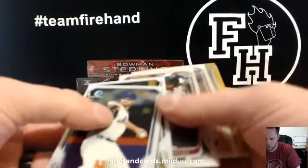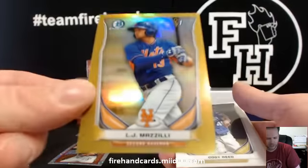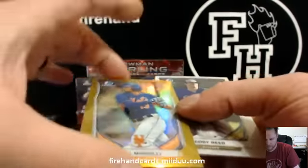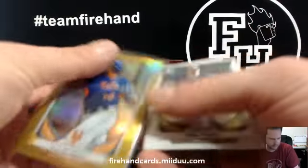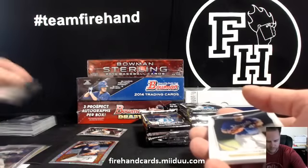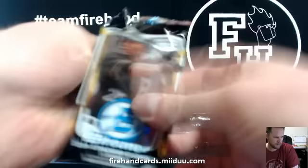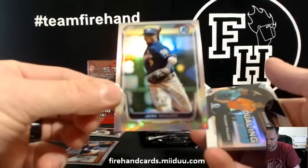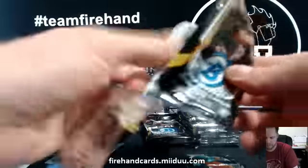Got gold. First up we got a Steven Strasburg mini — go Aztecs — and LJ Maezilli for the Mets. B-Mets. First Chrome card, 21 out of 50 gold — LJ Maezilli. Gene Segura for the Brewers — Refractor, numbered out of 500.